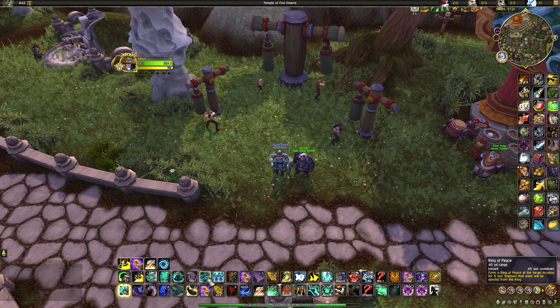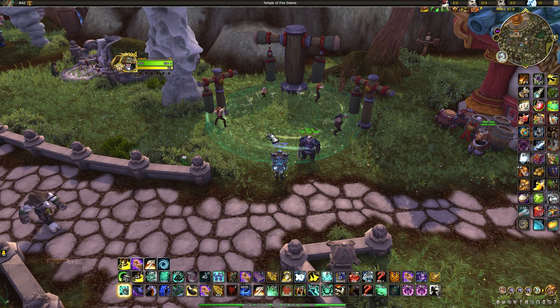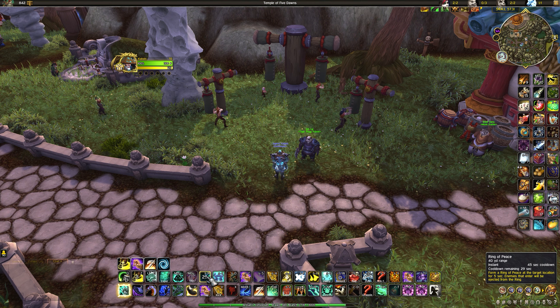Ring of Peace is a knockback — place it down and anything standing in it gets knocked outward. You can use it to knock people off ledges, deny areas in arena, or interrupt casts like Polymorph. Some classes can deal with it: warriors can Bladestorm through, Death Knights use Death's Advance to walk through. Ring of Peace diminishes with Ursol's Vortex from Druids, but only if Ursol's Vortex comes first. If you Ring of Peace first, Ursol's Vortex will still work.